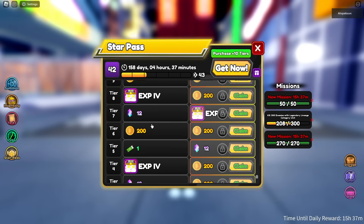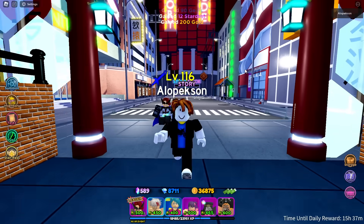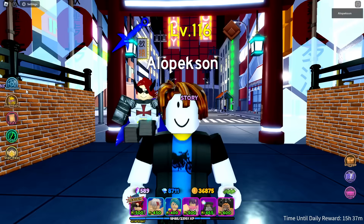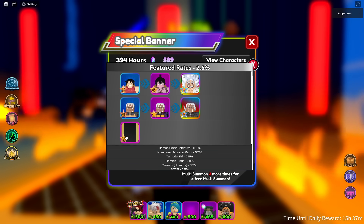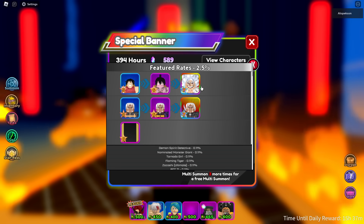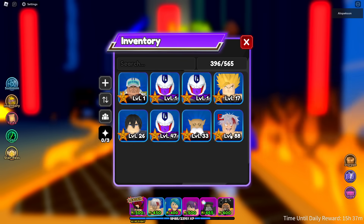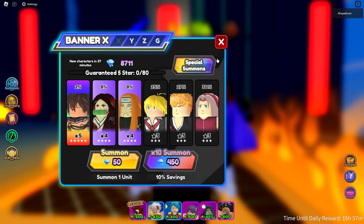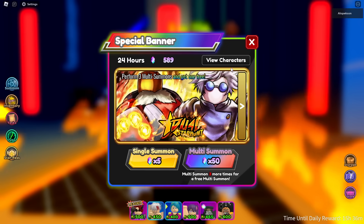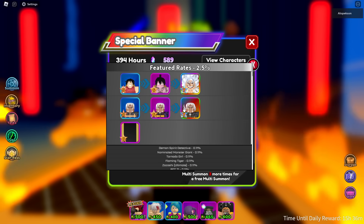That's unfortunate — I thought we were about to pop off. But we did pop off from the star pass though — claim, claim, and claim! Unfortunately stuck on the damage task bug, but we can still make this episode a W. Let's see what characters we can get. We have 500 and I think we can get Luffy and Poochie from the new banner — we don't have either of them.